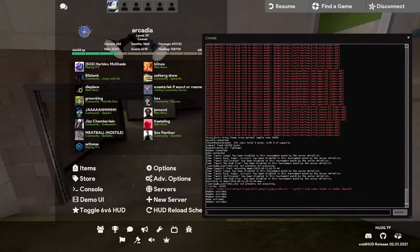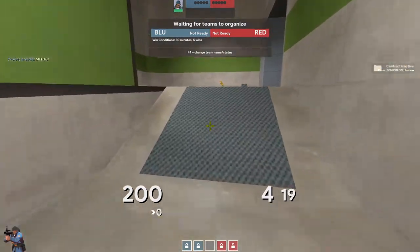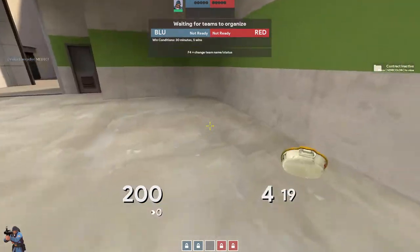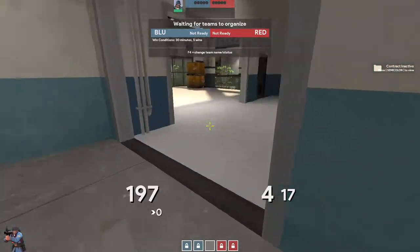That's how you play the mid. The pushes are honestly pretty straightforward. You kind of have two options for pushing from mid to second. Actually, let's start from last — let's talk pushing out of last, and then we'll go in reverse.